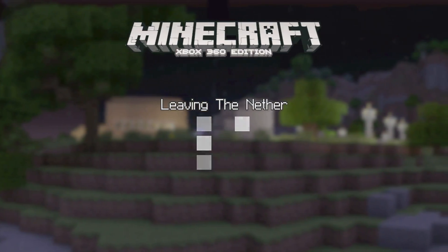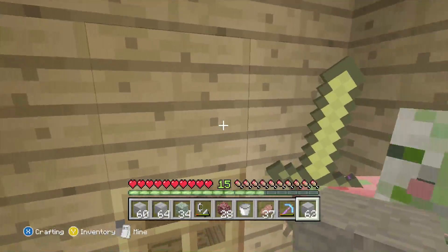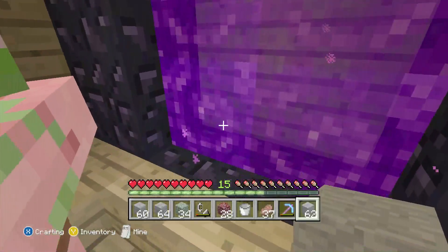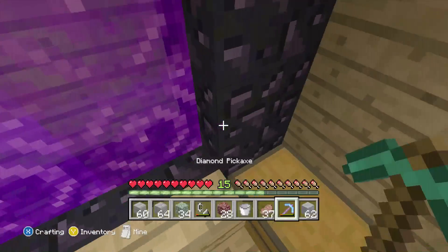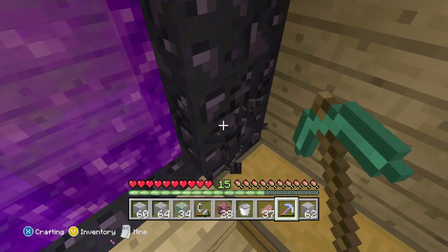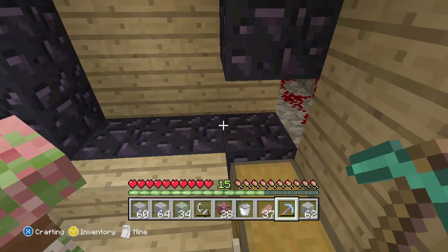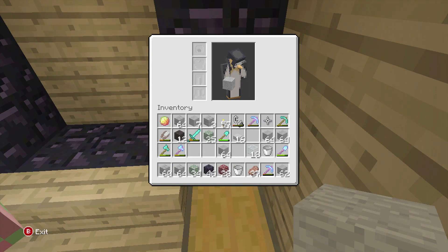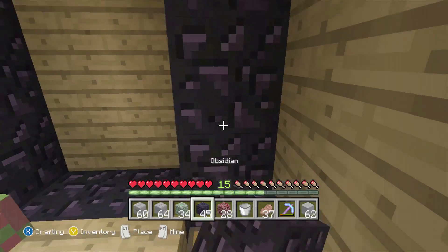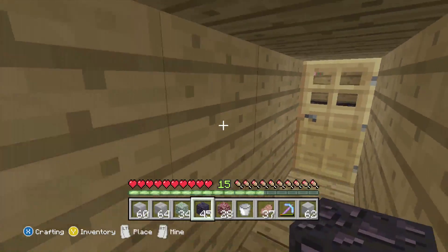Whoa — where did you come from? I'm disabling this portal, sorry mate — you can never go home now. Do I have to destroy a block of obsidian? Okay, give me time. There we go. Oh, this is where my automatic storage system is — it's so close. I don't think it's a big problem now. You can stay here mate — so long, you're not going home now.